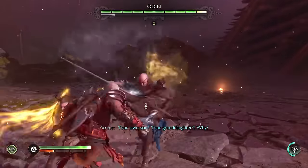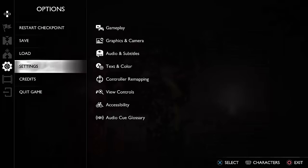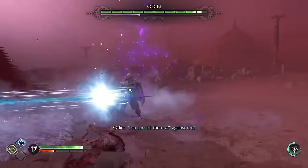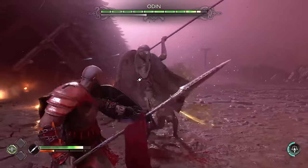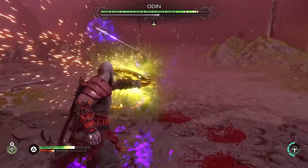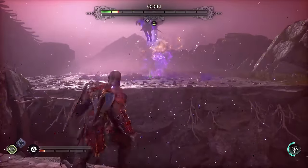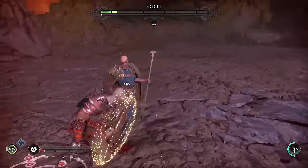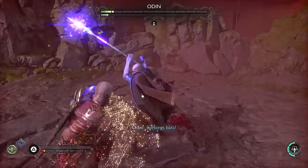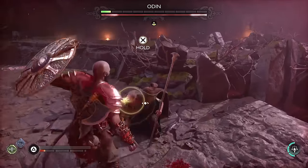Now we can do the first Odin fight, and it was surprisingly easy — it only took me two tries to beat him and I am still on Give Me No Mercy. I was using my dauntless shield at first but it's really hard to fill his stun meter because he flies up in the air a lot where you can't reach him. I ended up switching to my guardian shield in the second phase because he just has a ton of attacks that you can parry super easily that he tosses over and over. I feel like Jake Paul beating this old man's ass but you gotta do what you gotta do.